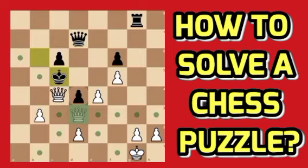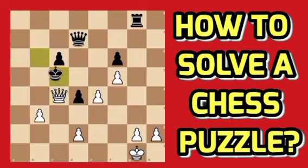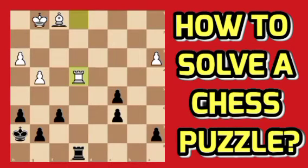If we try to give a check on c4, we can actually deliver a check to the black king and also attack the rook on g8 — so there is a double attack after queen to c4. After the king moves, we can grab the rook on g8. The puzzle is solved.